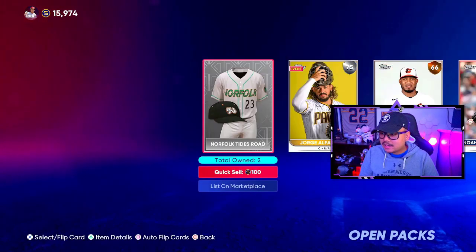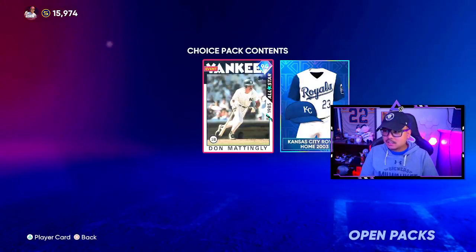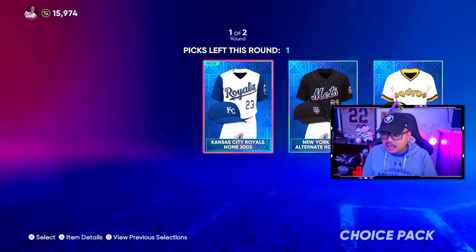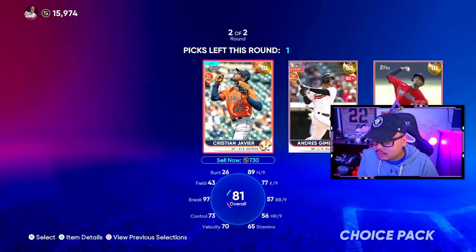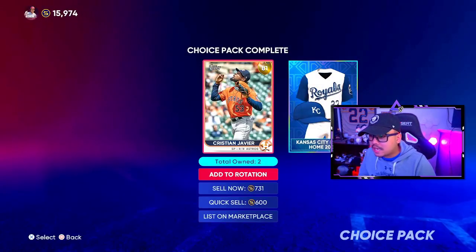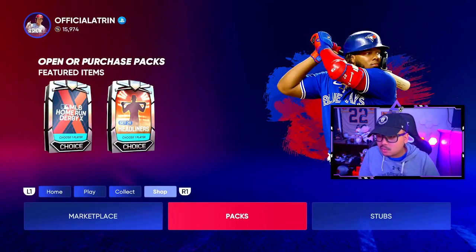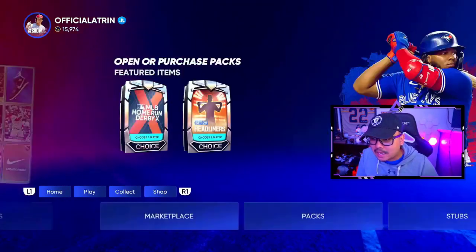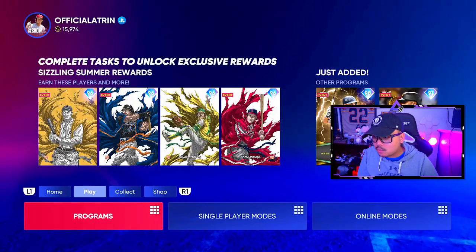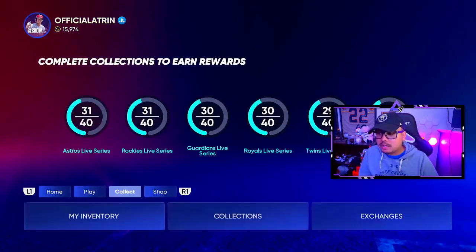Headliners continue to not be good. Set 13 big boy 25k pack here — if we can get a diamond that'd be great, and of course it's going to be a gold. We'll go Christian Javier, the most expensive one. One diamond — that's alright. And we got the free home run derby one too, so we'll take that as well.